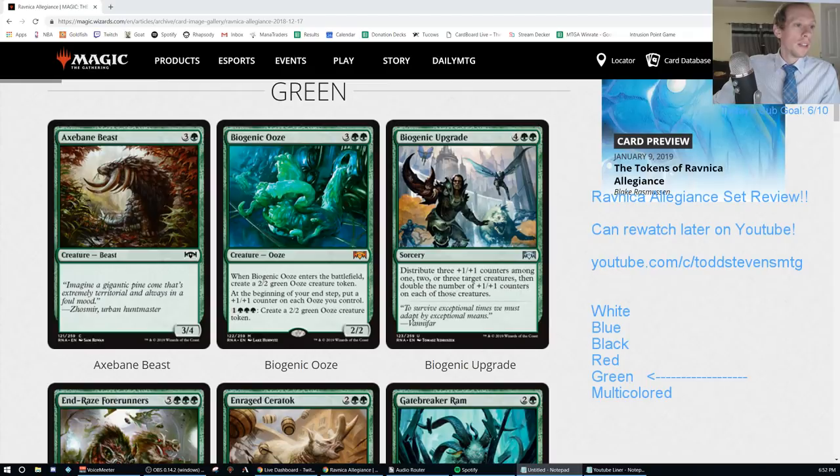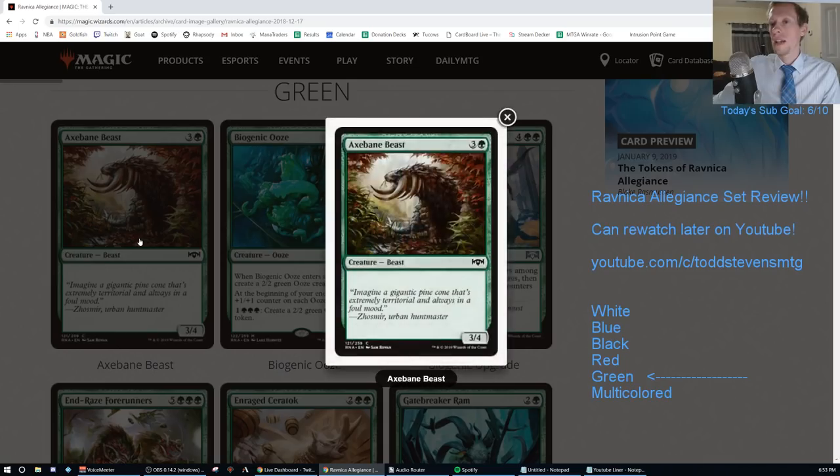Let's get started. Our first card is Axebane Beast - I already spoiled this one. Three and a green for a 3/4. That's an F.